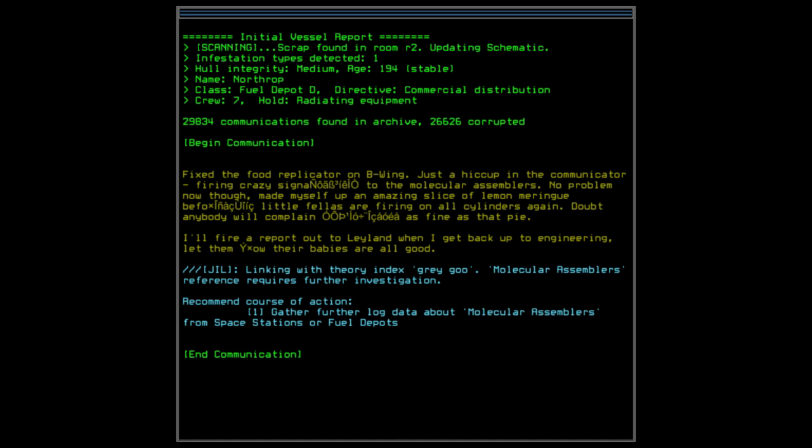The log continues about filing a report to Leyland in engineering. Then we've got a quest-type thing here: looking with theory index — Gray Goo — molecular assemblers reference requires further investigation. Gather further log data about molecular assemblers from space stations or fuel depots. I don't know if it will actually let me do that on this one or if I have to go to the next one. I also forgot to set a timer, so give me one second.